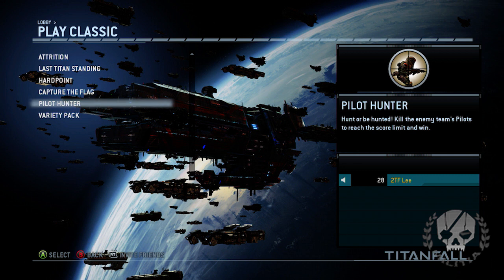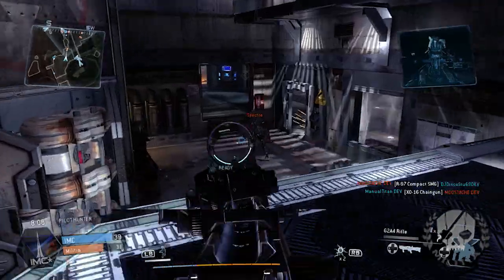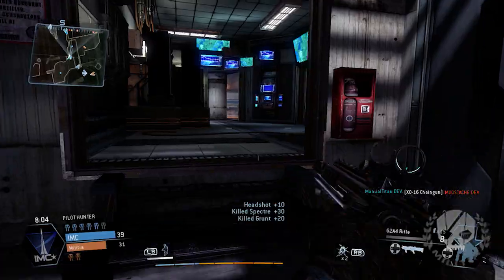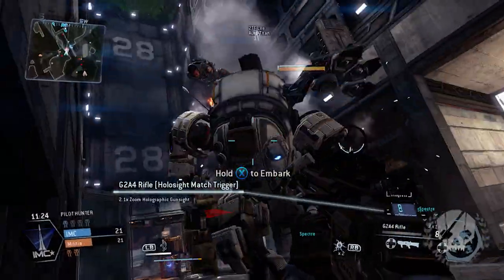There's also Pilot Hunter, where you only get one point for killing a pilot — no additional points for minion kills or titan kills. So it's specific targeting. The smart pistol is actually not as useful here.